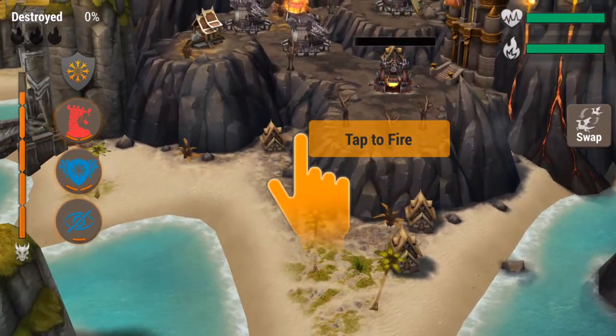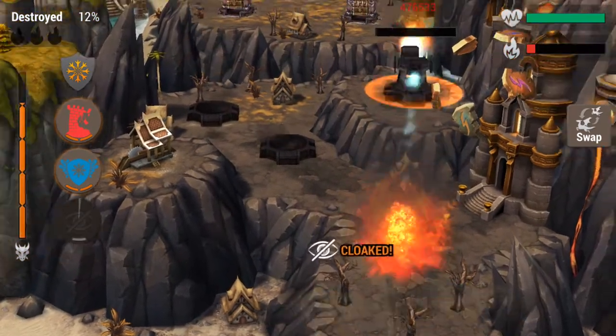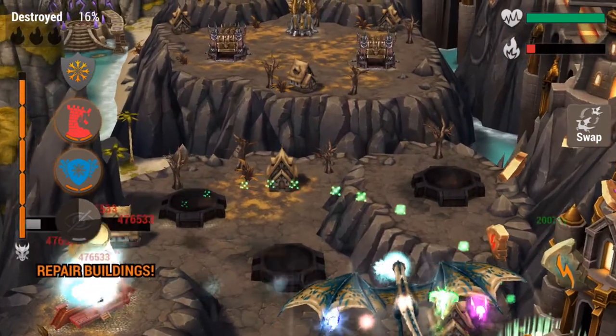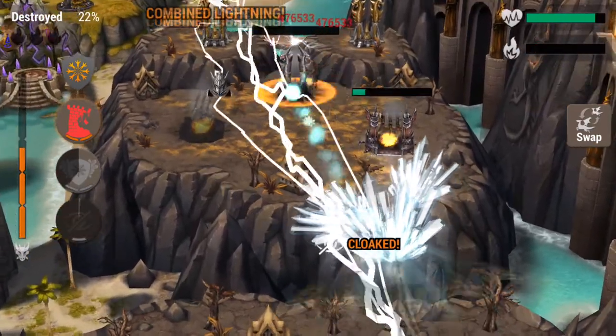Same type of thing again here — I'm letting those fire turrets build up and then cloaking right before they're going to hit me. For these I'm going to wait and try to get these down. I have my Crystalline Shield to help reduce damage.